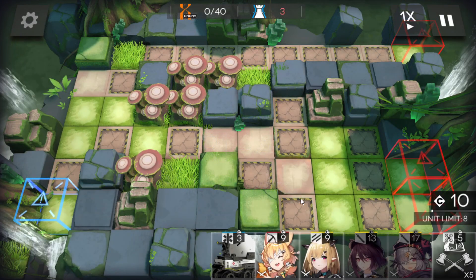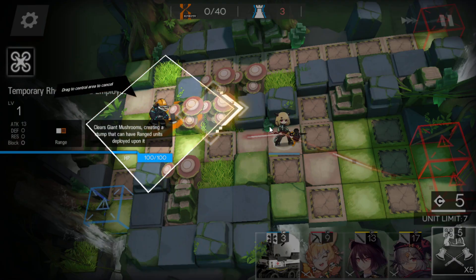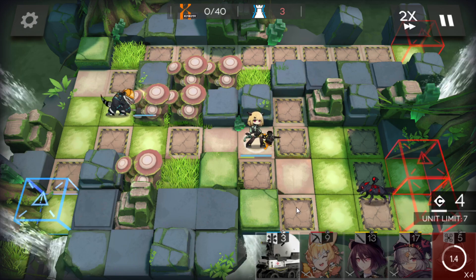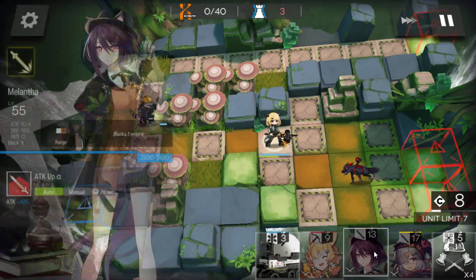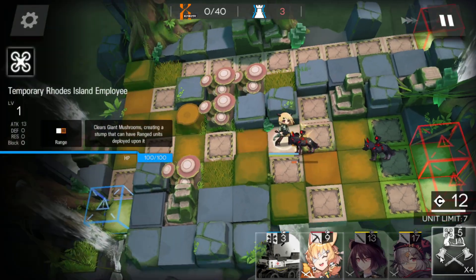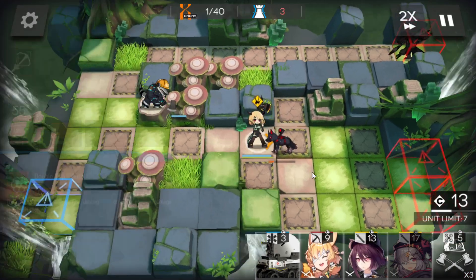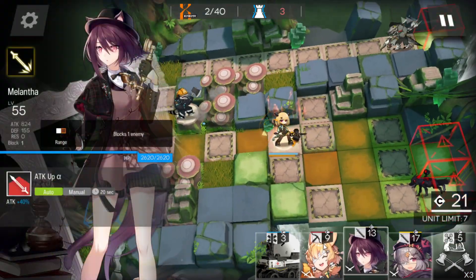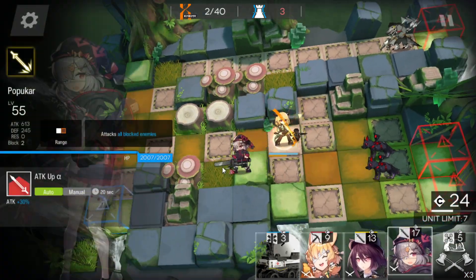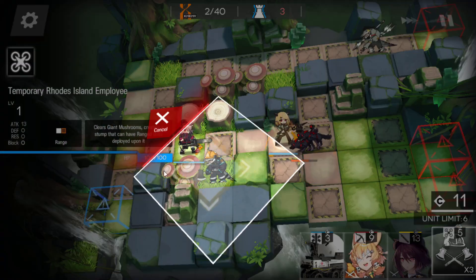First of all, deploy the vanguard to get some DP. Destroy this one. If you have a ranged guard, it's better to replace a dualist guard. Destroy this one as well. Get DP. AOE guard here. Destroy this one.